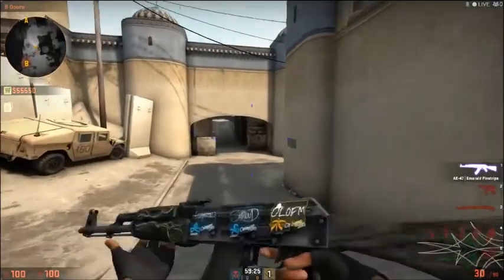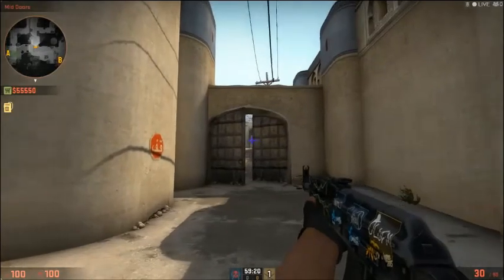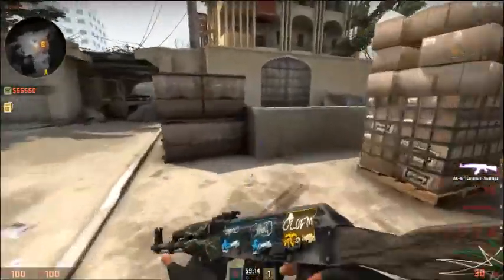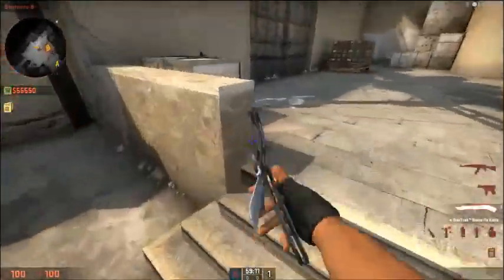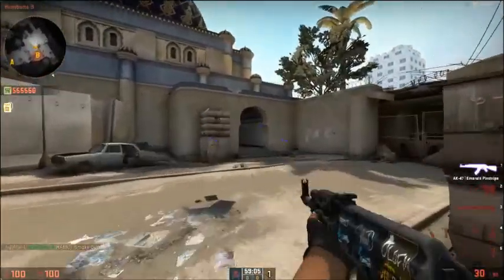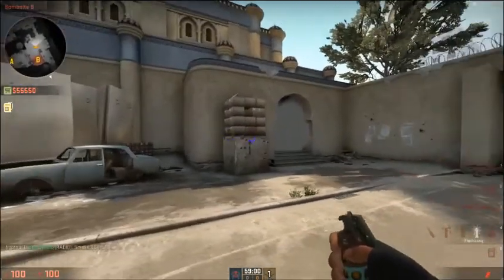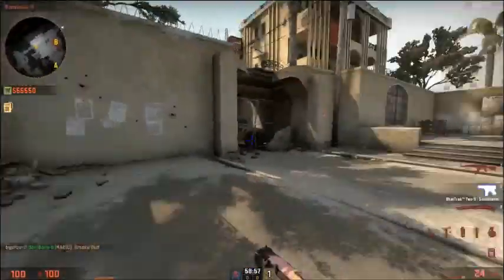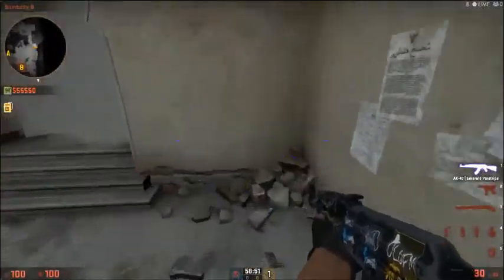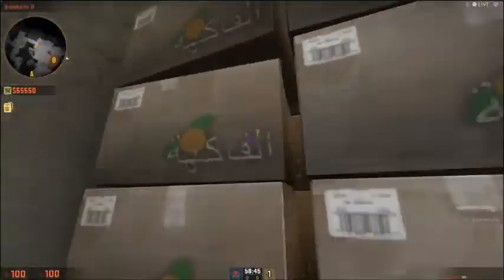So we'll talk about how to hold mid. Like I said, you could either play catwalk. But if you don't want to play catwalk, you can play an offer in mid. For B positioning, what I always do is I always smoke off tunnels to give my team more time to go and take the site. Then you'll have your one bait player. He'll be either sitting here, here, or up on top of this box.